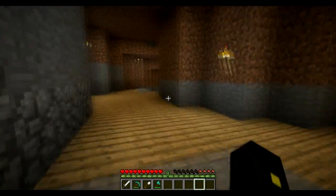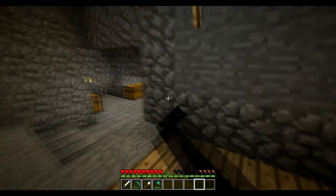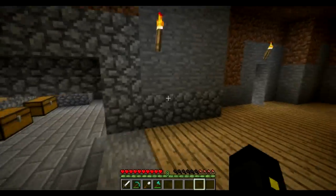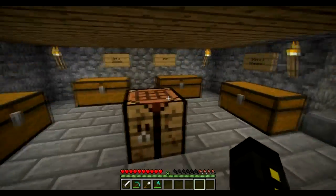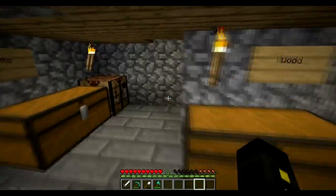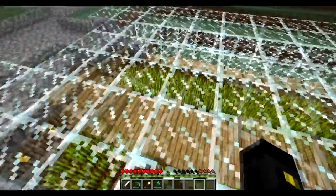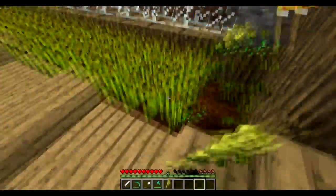So this is my chest room now. I had to change my room a little bit because the extension of the chest room kind of fell into my room. That is the extent of what I've changed. I collected a good bit of wheat — it looks like it all grew again so I'm gonna go ahead and clear that out.